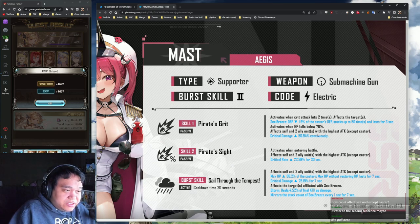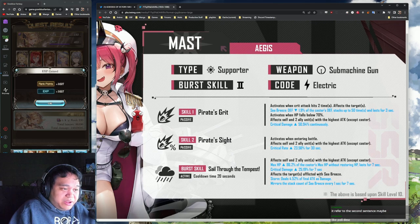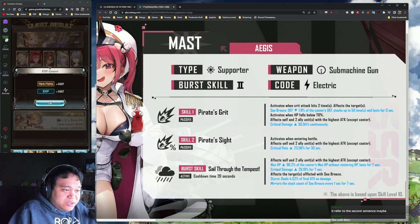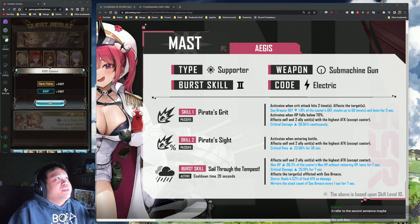She needs to fall below 70 HP, but she has an additional buff that will help alleviate this. Let's talk about the burst skill - it affects self and two ally units with the highest attack, so same thing as what skill one is buffing.